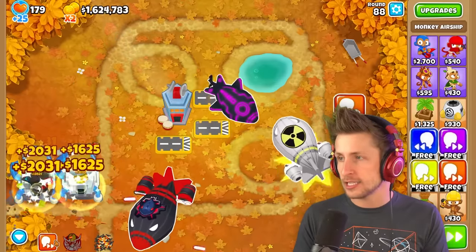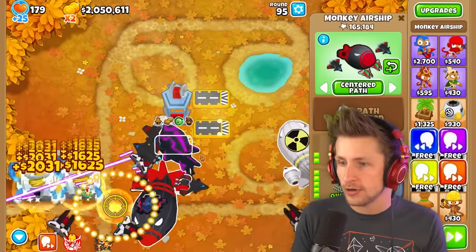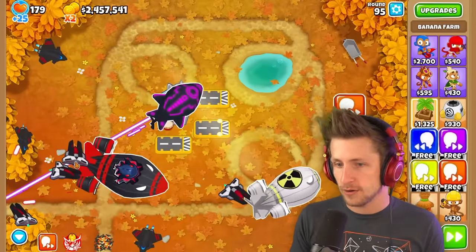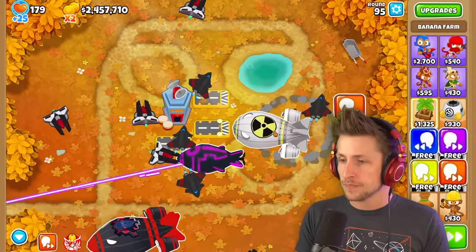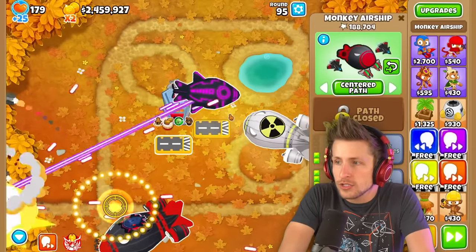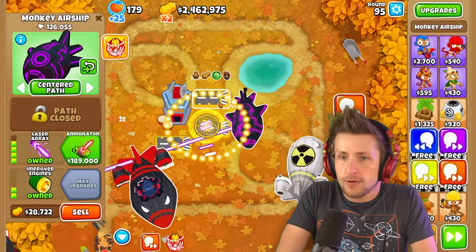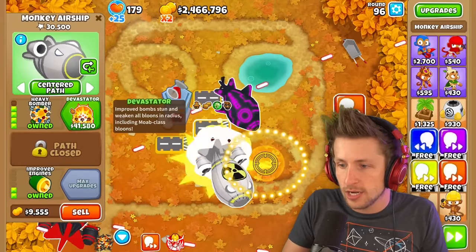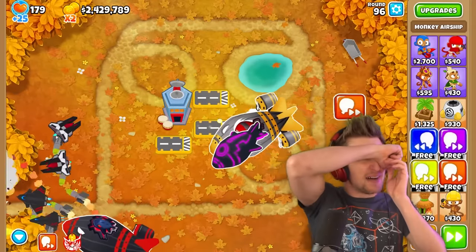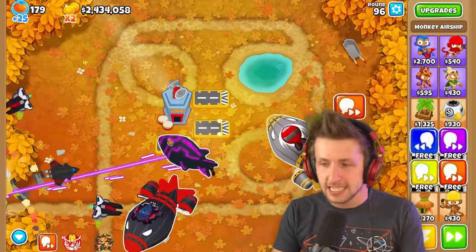Let's go up to round 95. Can this one T5 handle it? Look — 165,000 pops already. We don't even need these banana farms anymore. He's destroying them — the DDTs aren't even appearing on screen. Let's upgrade... which one is which? Let's upgrade it to the devastator. A ZOMG! Oh my god, I'm geeking out right now. The purple DDT is also pretty cool.